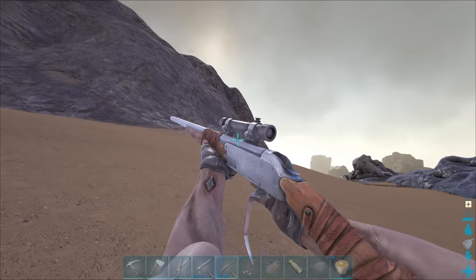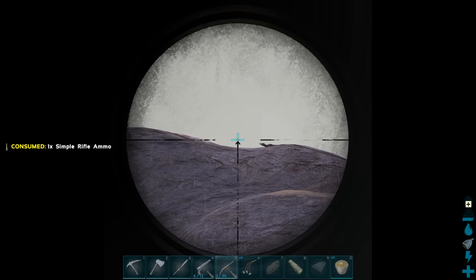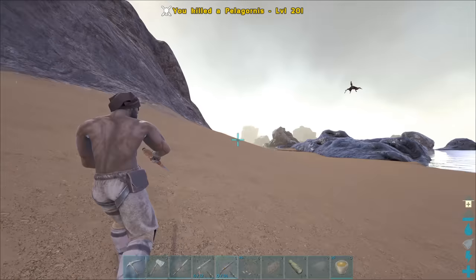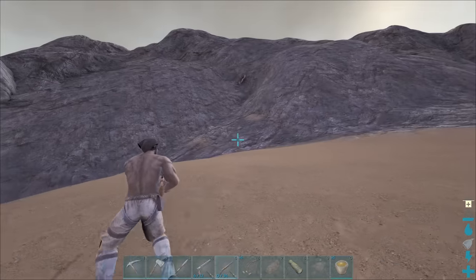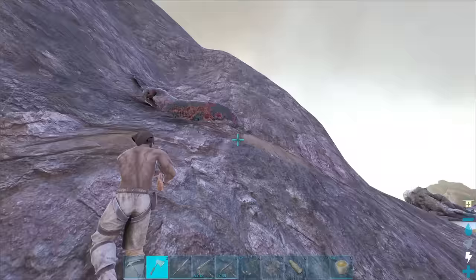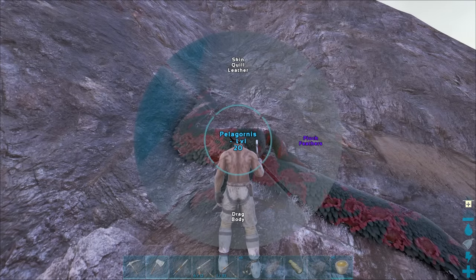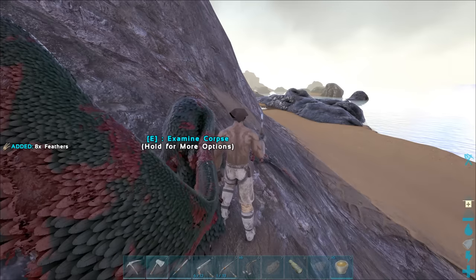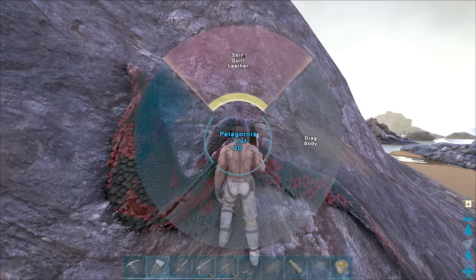Oh I got it! Oh there's also a quetzal over there - quetzals are actually aggressive so we shouldn't mess with it or go near it even though it's up in the sky. Let's pluck feathers - please give me tons, give me like 700 feathers! Here we go - eight! All of that for eight feathers - are you kidding me?